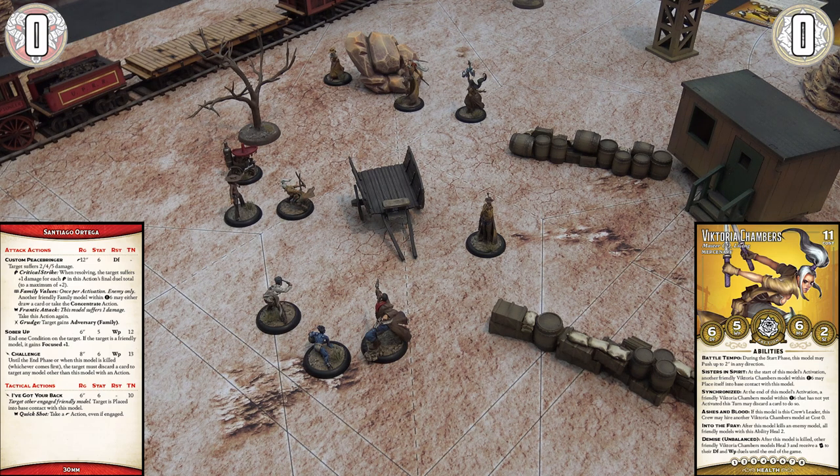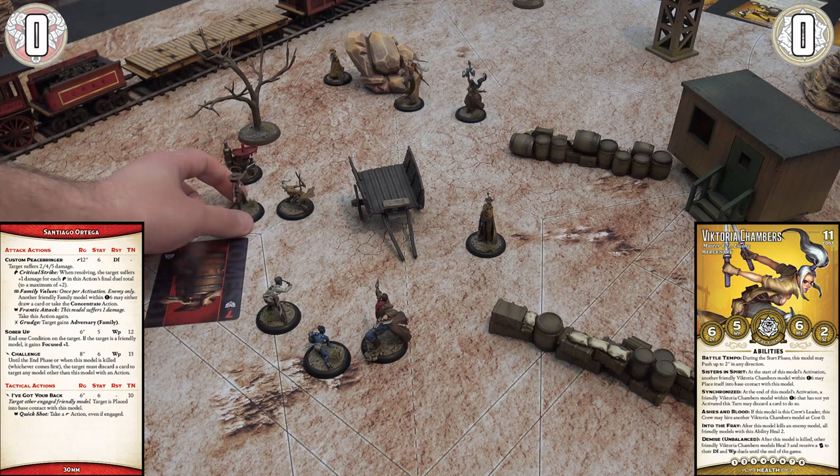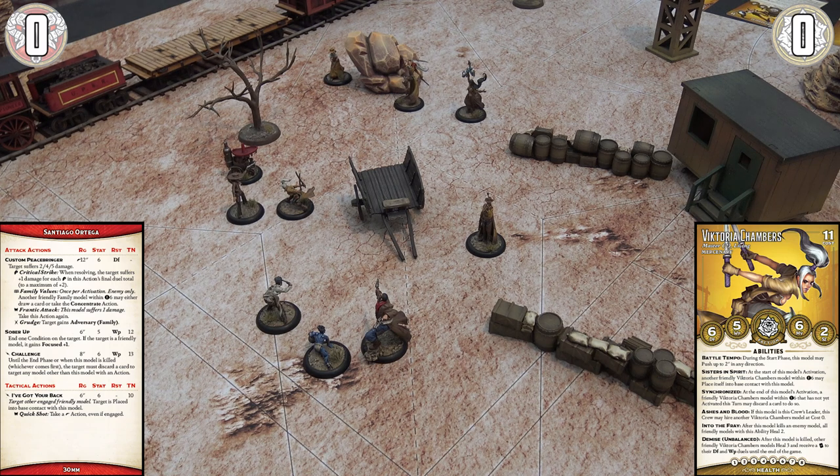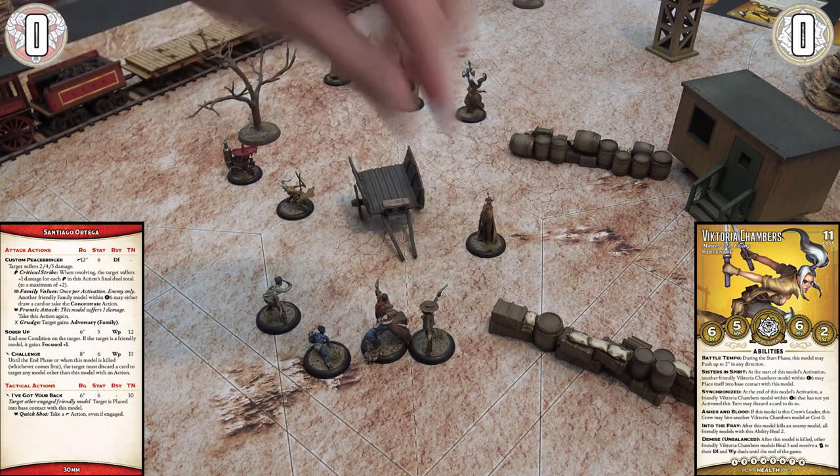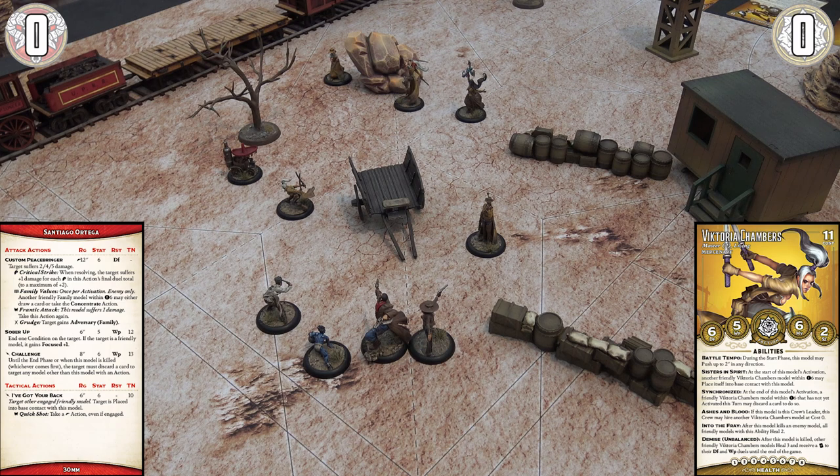Santiago uses his bonus action called 'I've Got Your Back,' targeting an engaged friendly model within six inches. The target is placed into base contact with this model — a placing mechanic, different from a push or walk, where you simply pick a model up and put it down. Stat six, target number ten — he needs a four. He flips a seven, success. He targets Perdita and places her into base contact with himself — back to back. He couldn't shoot the Vic, but he's pulled Perdita out of combat so others can blast Victoria.